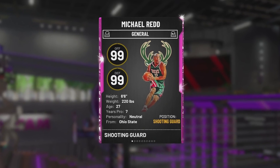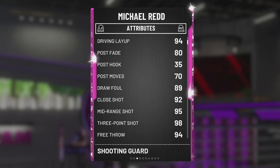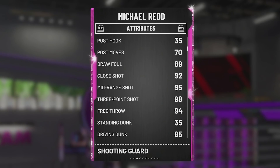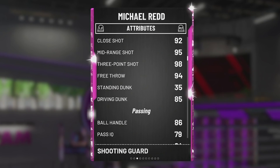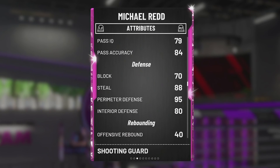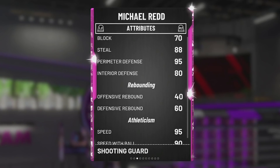you guys can see 99 offense, 99 defense on this card, standing at 6'6". He's got himself a 94 on the drive and layup, 80 on the post face. He's got himself an 89 on the draw foul, 92 shot close, 95 mid, and a 98 open shot 3. Also comes with a 94 on the free throw, 85 drive and dunk, 86 on the ball handle, 84 passing accuracy, 88 steal, 95 perimeter defense, and an 80 interior.